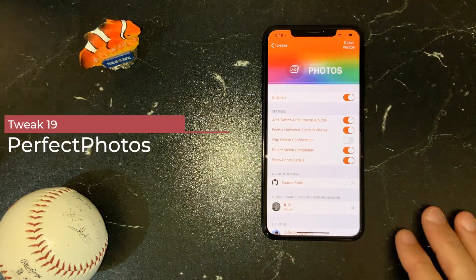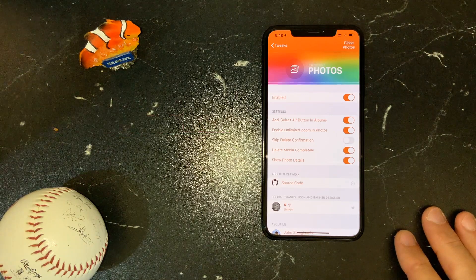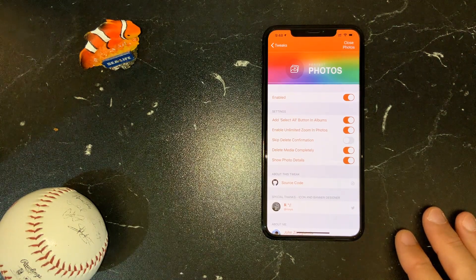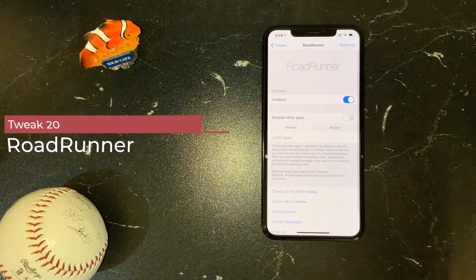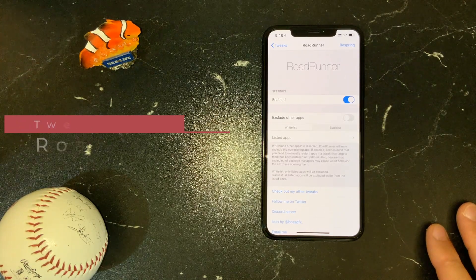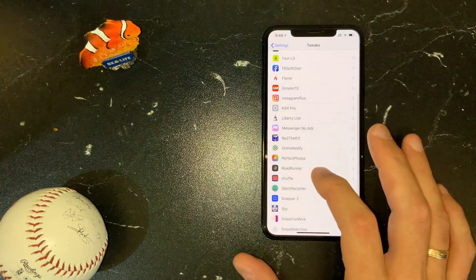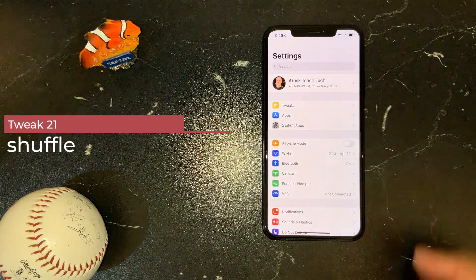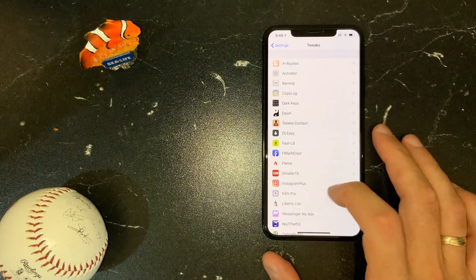Perfect Photos is also a must-have. When I want to delete photos, I don't need them put in a recycle bin — I want to remove them from my phone immediately. Roadrunner tweak — I've mentioned it many times. I respiring my device so often that I don't want my music to stop when I do, so Roadrunner handles that. Shuffle Tweak just brings tweaks apps and system apps to the top since I use them every single day.